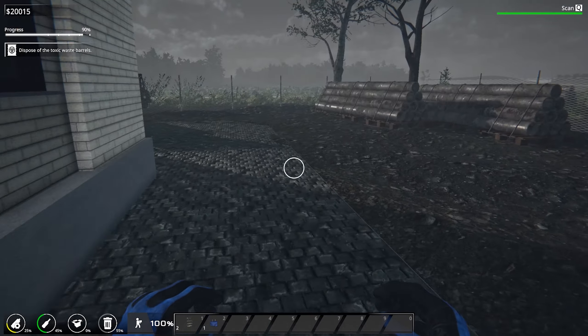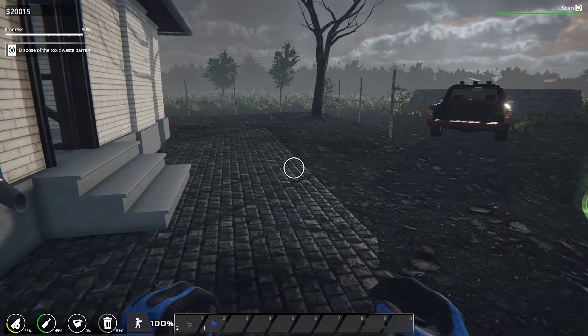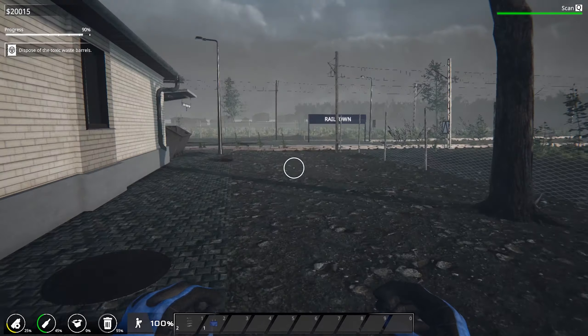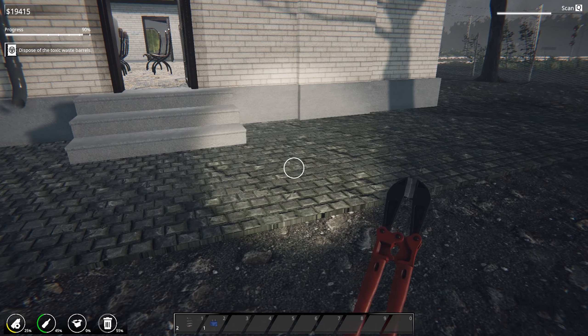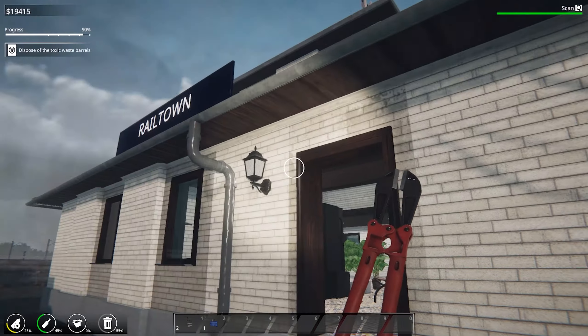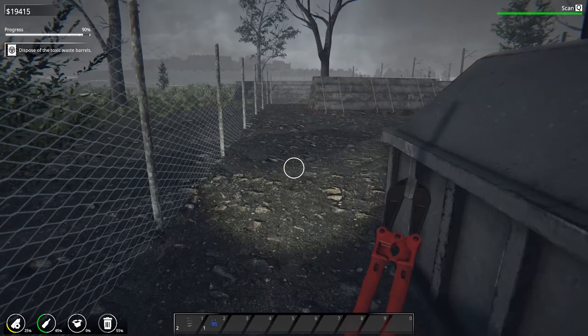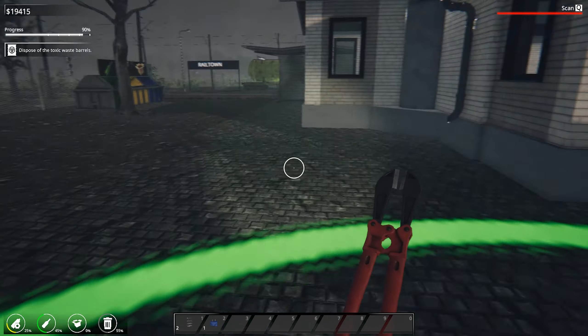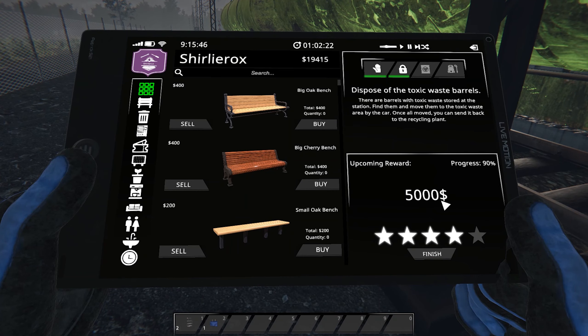Now I just need to find out what area we haven't done because we're only on 90% — there's got to be more we can do. Well, I admit defeat. I cannot get 100% on this — I've run around everywhere and I cannot see any more rogue bits of stuff. I'm stuck on 90% so we're gonna call it a quit for this level. We're going to have to finish it like this — we've only got four stars.